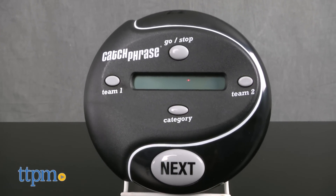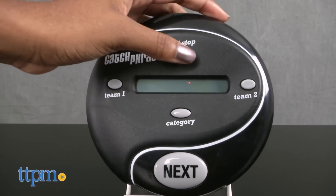Catch Phrase is a classic game with an electronic twist, designed for four or more players. The object of the game is to be the first team to reach seven points. To win points, don't get caught holding the Catch Phrase game unit when the timer runs out.